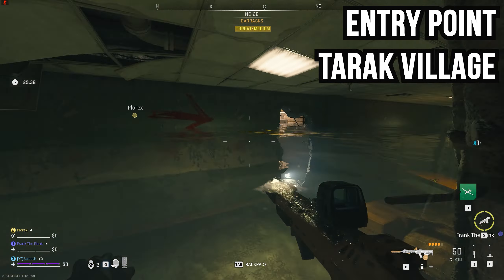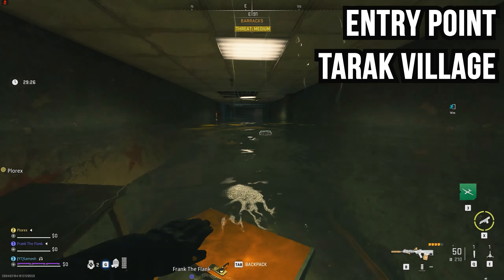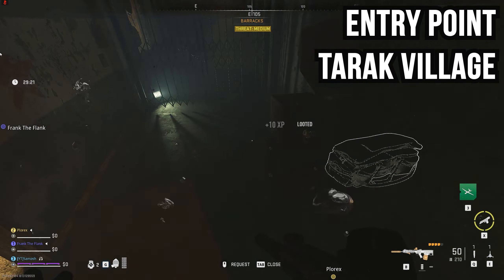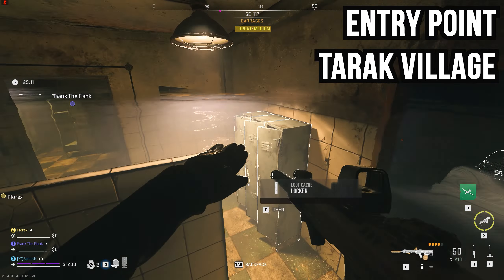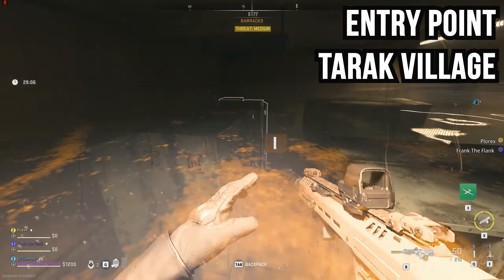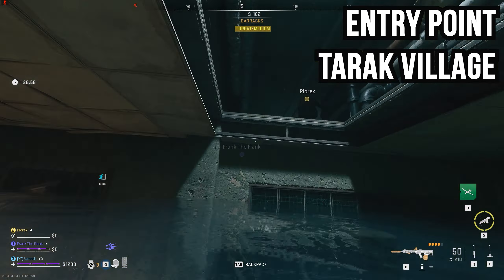Once you enter, you'll be going through a bunch of waterways. Some areas have oxygen at the very top of the room, but some rooms are completely filled, so you need to monitor your oxygen quite carefully. If you have a rebreather, I suggest taking it in, or find one while you're looting around inside this entry point.